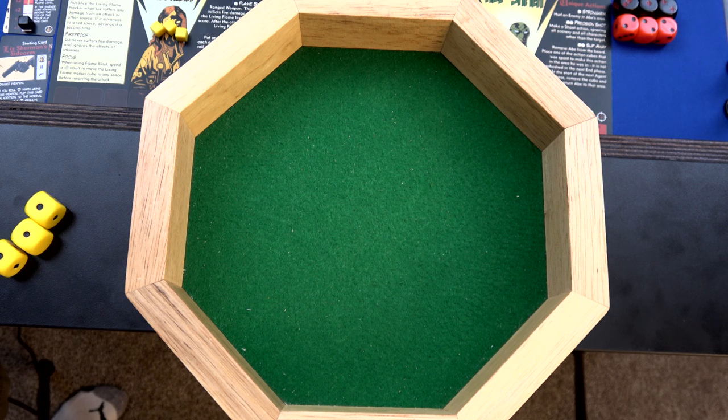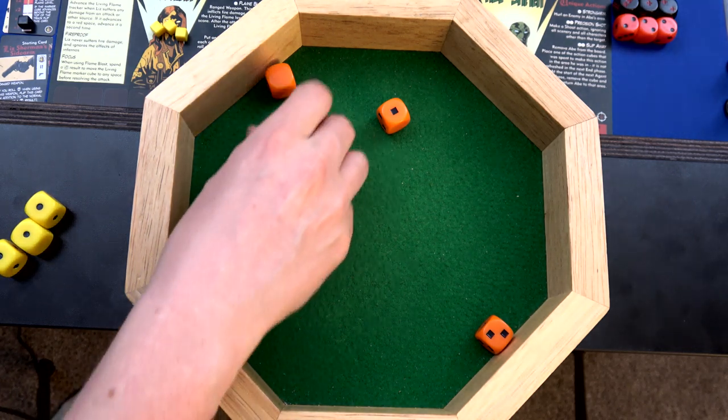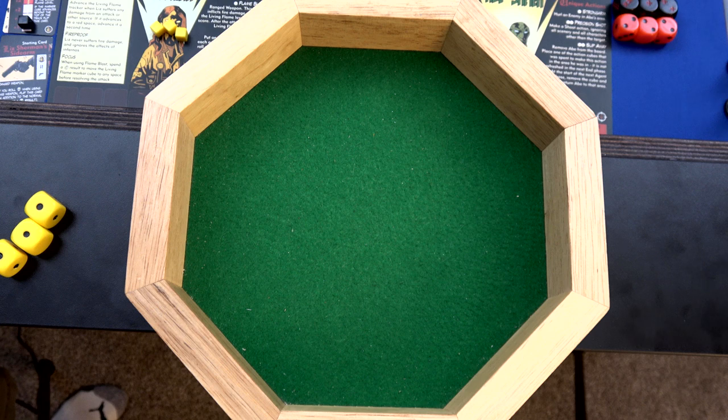Our first defense roll will be with Hellboy - he rolls orange dice. There's nothing that needs to downgrade this because it's just a basic melee attack. We're being attacked for five. We rolled and blocked it all - great. That means Liz is next. She also uses orange to defend.